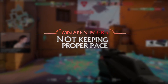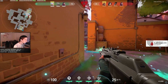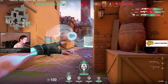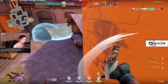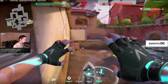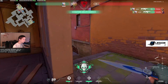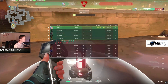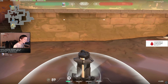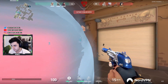Moving on to the third noob mistake: not keeping proper pace to win the round. If the enemy has planted the spike, you not only need to kill everybody but also have time to defuse. If you can't kill everyone and defuse even if you go fast, then just save your gun. But if you understand that you can make it if you pick up the pace, then you need to pick up the pace. Watch the top-left map — when you're running, there'll be a giant white circle around you showing exactly where your footsteps sound reaches. If you're far from the spike, you do not need to be slow walking — you can go exponentially faster because most enemies will be playing on point.